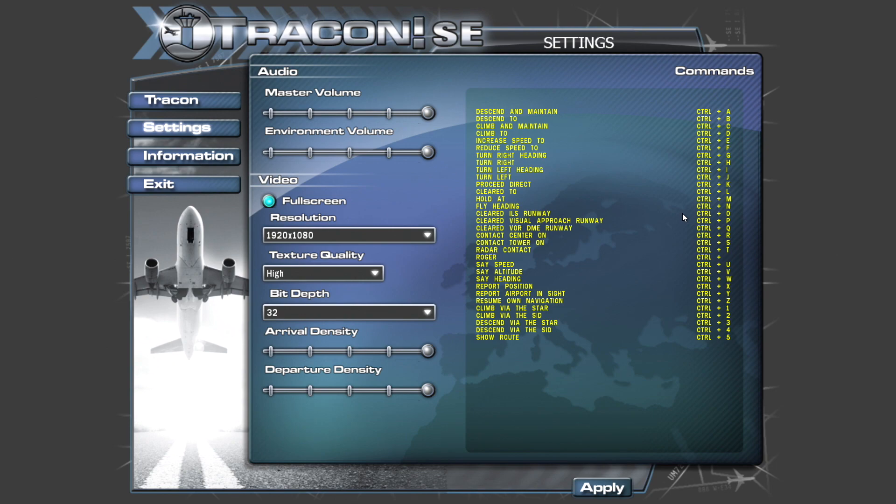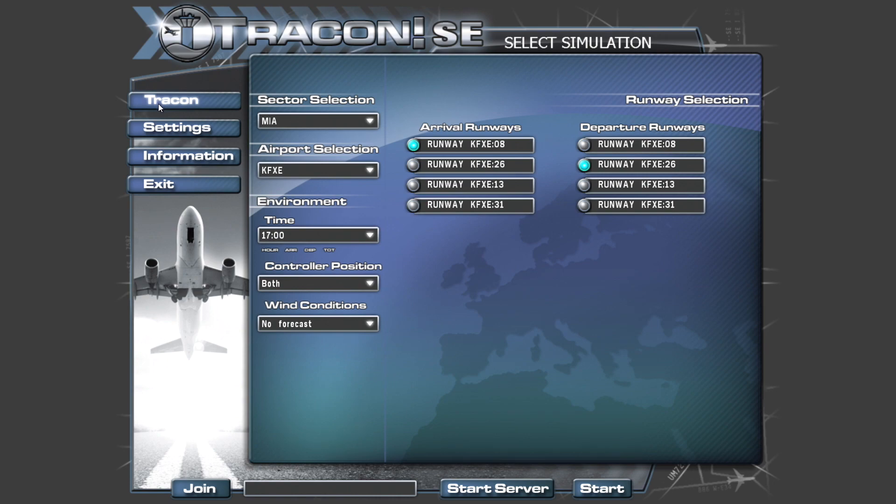I prefer key commands so I'm not struggling while other planes are backing up. For example, if I want to say climb and maintain 5,000 feet, I can just press Control C, enter 5,000, and hit enter — versus having to speak it out. Speaking is more realistic, but if you have to say a tail number like N569 you'd have to say 'November Alpha 569,' which is fun but takes longer. It really depends on how you like to play. I also highly recommend reading the manual before simulating — it's very detailed.